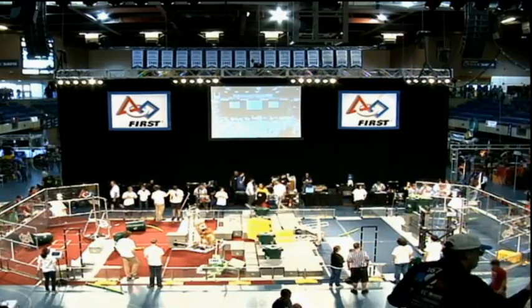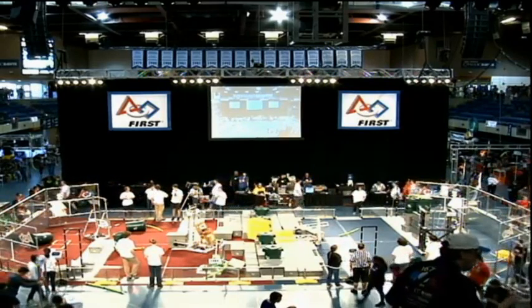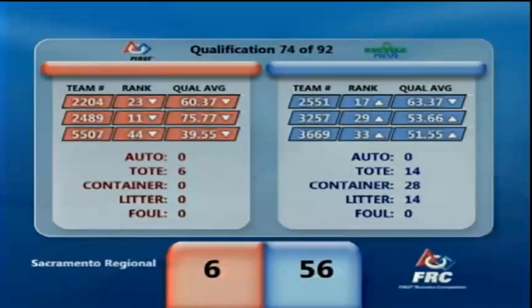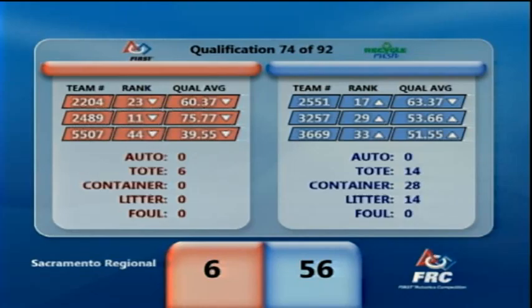Here we have your scores from match 74. Red Alliance: 6. Blue Alliance: 56. Looks like all our teams in the Blue Alliance scored higher than or close to their average, so they went up in the rankings.